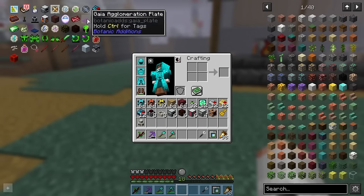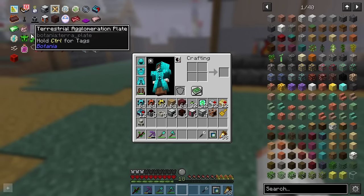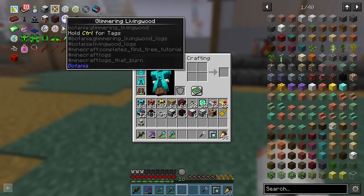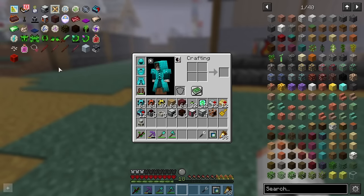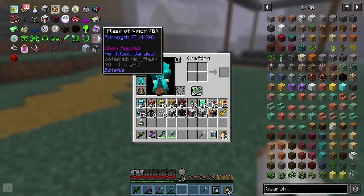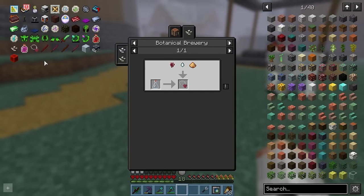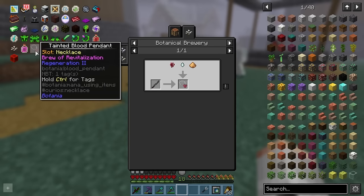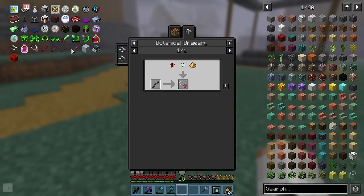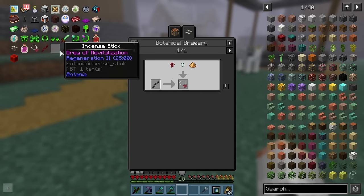We need Gaia steel ingots, which requires a Gaia agglomeration plate. That requires Gaia spirit ingots, but before that we need the terrestrial agglomeration plate, and for that we need to set up elven trading. We're also going to need some trinkets, like this greater band of mana and aura. We also need to get into botanical brewing to make some flasks that'll give us some buffs, and a necklace that we can infuse a potion into to give us that effect for a mana cost.